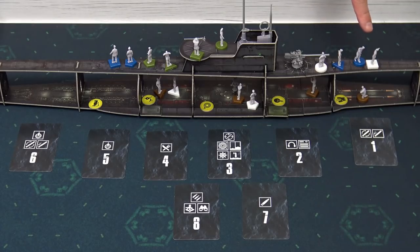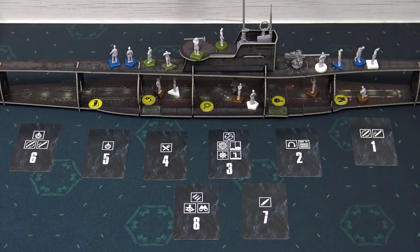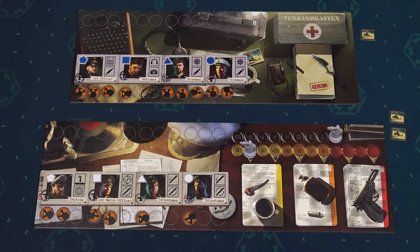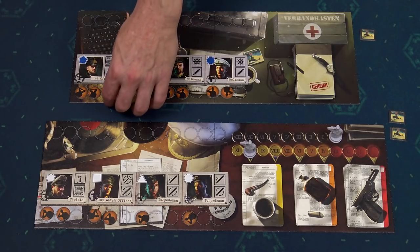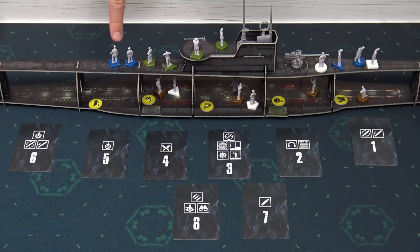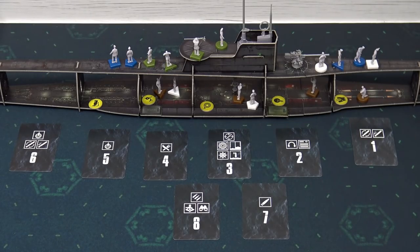If a player has sailors in section seven or section eight, they can discard one cigarette token and initiate a cigarette break. This is not an order — it's basically free to play. For each cigarette token discarded, up to four sailors in section seven and eight can discard one activation token. The player who discarded the token decides which sailors benefit, including sailors of other players. Smoking can be done only one time per watch, and players can collectively discard more than one cigarette token. Each sailor can discard maximum one activation token.